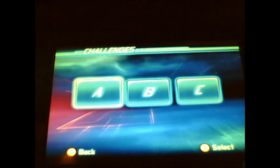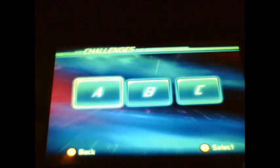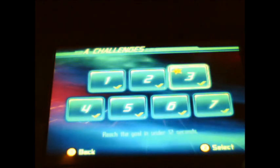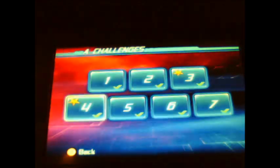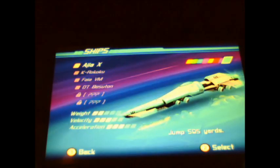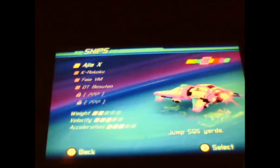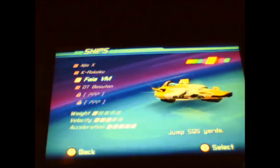Now let's show off some challenges. You have three different types of challenges to choose from: A, B, or C. Some of them say things like 'reach the goal in under 13 seconds' — that one wasn't too hard — but 'reach the goal in under 12 seconds' was very hard. One challenge is called 'Jump 595 Yards.' You can also change the color of your car using the bar shown on screen.